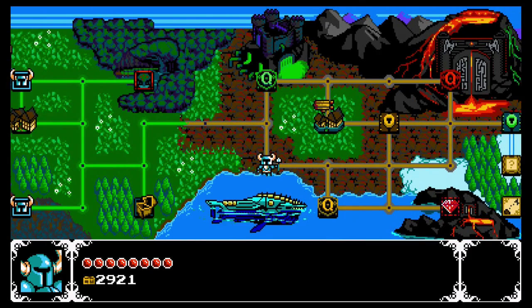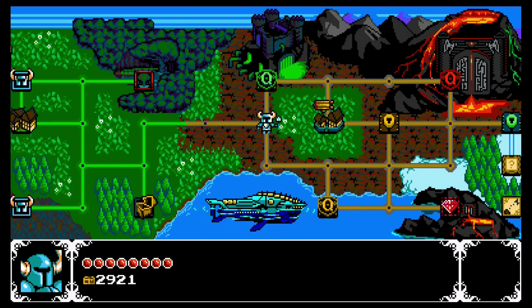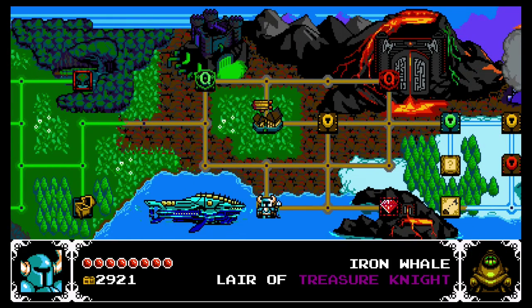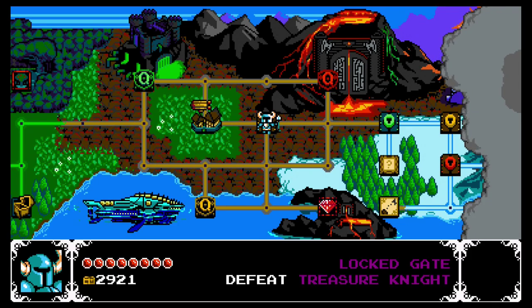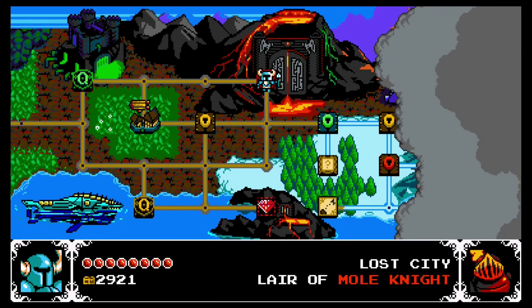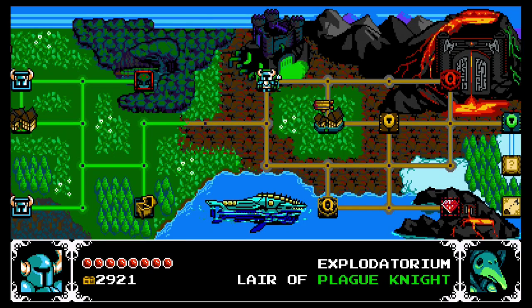That will probably do it for this episode — I don't want to start a stage this far into an episode. But we have a lot of choices for next time: we have the Explodatorium, the Lair of Plague Knight; we have the Iron Whale, the Lair of Treasure Knight; we have the Knuckler's Quarry, a locked gate we can open by defeating Treasure Knight; and then the Lost City, the Lair of Mole Knight. We have a lot to tackle, but I think we're probably going to go in order and maybe take on the Explodatorium next time. Thank you guys for joining me — I hope you enjoyed it. I will see y'all later for more Let's Play Shovel Knight!